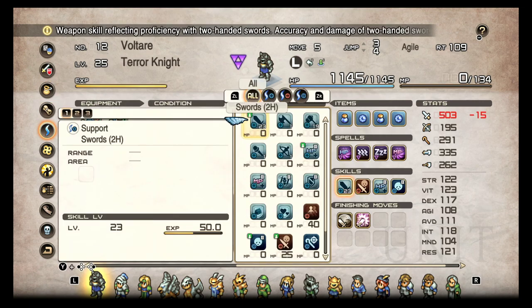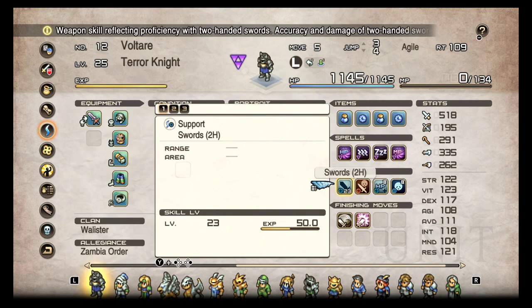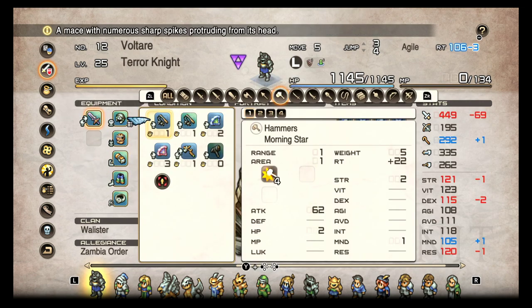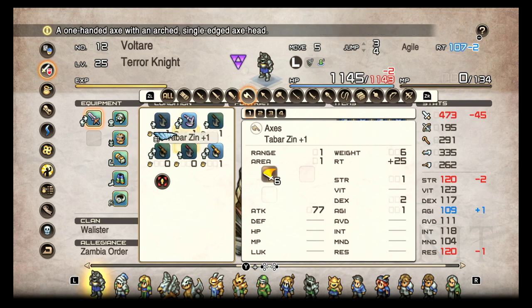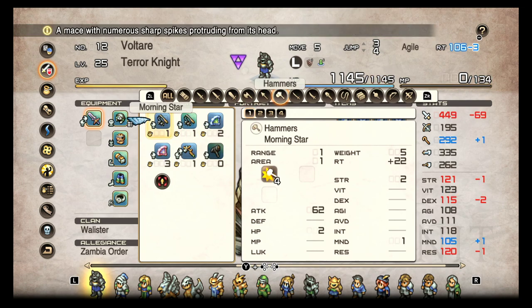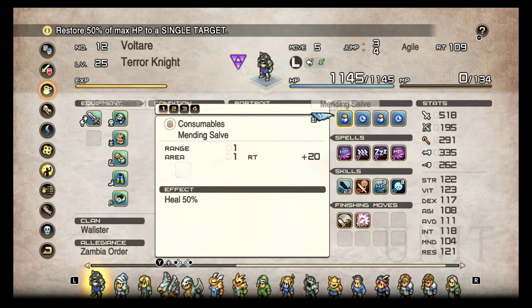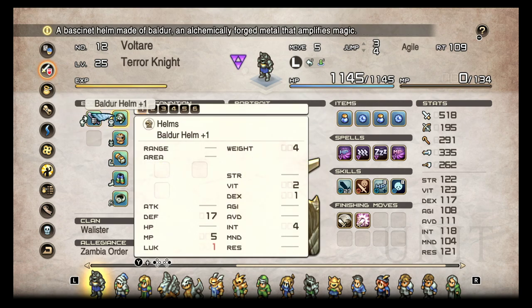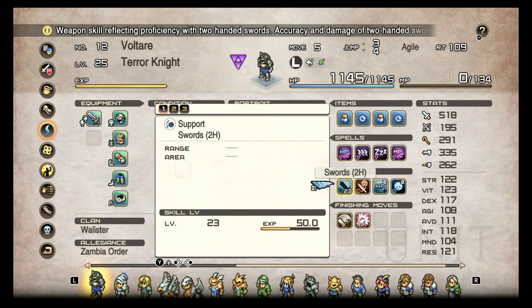Let's look at its weapons: swords, axes, hammers, cudgels, crossbows, and two-handed swords. Make sure you don't equip one-handed axes — axes and hammers qualify as one-hand and two-hand, but it can be misleading. The Terror Knight can only use two-handed axes, not one-handed. Hammers, however, can be used one-handed or two-handed. Crossbows and a shield are also options — a shield isn't really a restriction. Now that we have weapons covered, let's look at the skills.